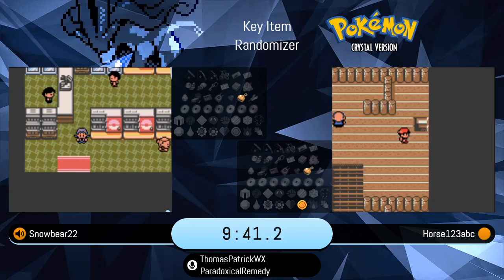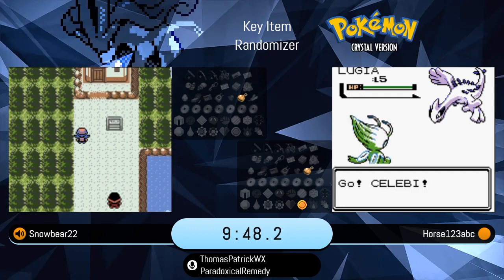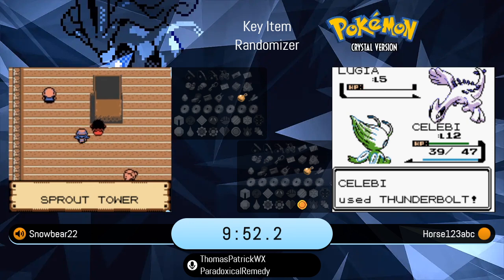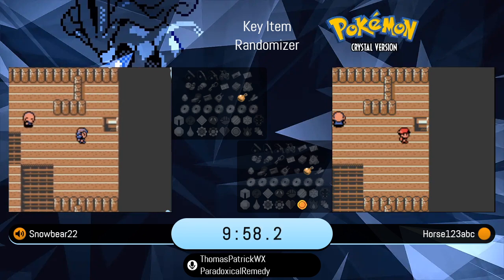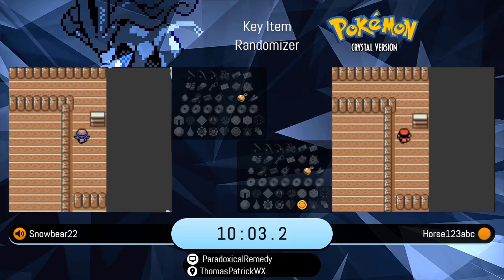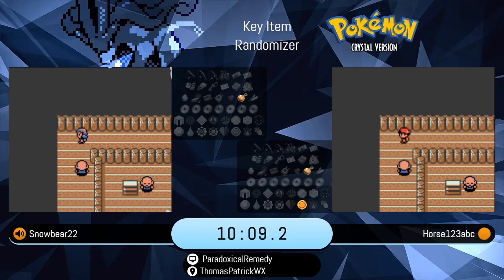He went for the gym first — it is more efficient routing in that case, especially since he had the level advantage. Snowbear is going to be going the more traditional route, taking Sprout Tower first and then the gym, because it's much easier to attack those trainers. The first trainer has three level 3 Pokemon, then you get two level 6 Pokemon. A little bit easier to get that more gentle experience curve. And that Golduck will need it.